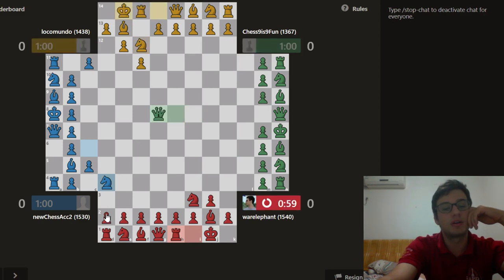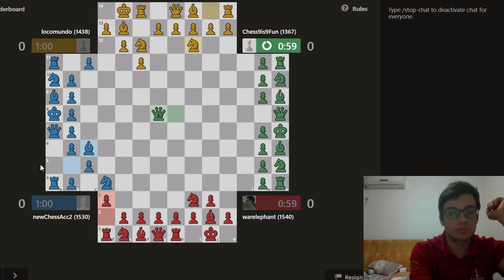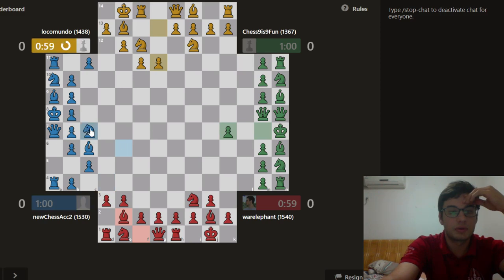Blue is going for this pawn — I will block. Blue is not letting me develop my bishop on this diagonal, and green is not letting me develop my bishop on this diagonal, so that could be a point of contention. Green is also rushing a queen. Now that blue has moved away from this diagonal, I will fianchetto. Green is going to keep pushing and go for another queen — I can just take it, so let's just take that.